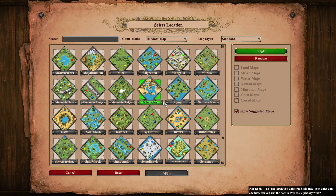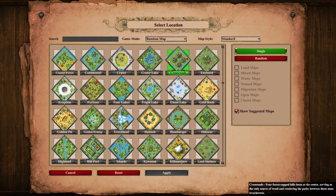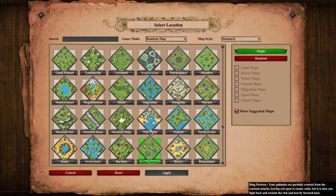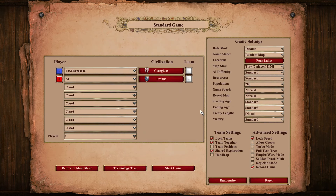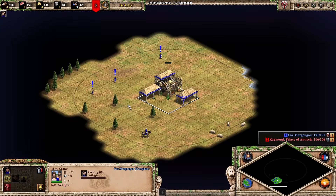Let me find Four Lakes in the map selection... Four Lakes, am I blind? Okay, let's go into the game and I'll show you why this is so broken.